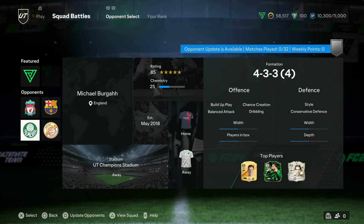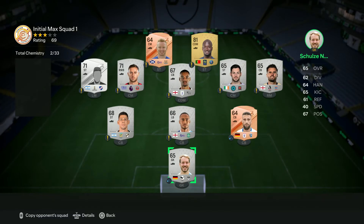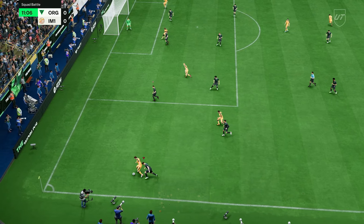One last thing, especially early in the game cycle: look through all your opponents and try to play legendary against really low-rated, low-chem teams. This team is a great example — all silvers, players out of position, no chemistry. These give you the best opportunity to win. If you try and play against full gold squads on legendary you're going to struggle, especially if you don't have a good team.